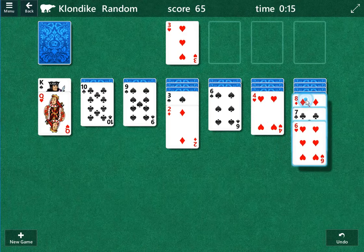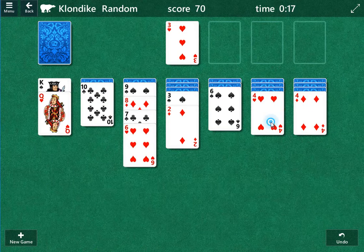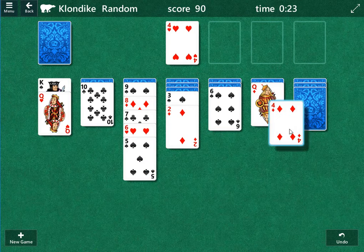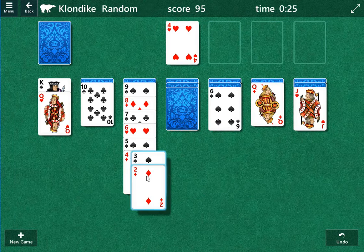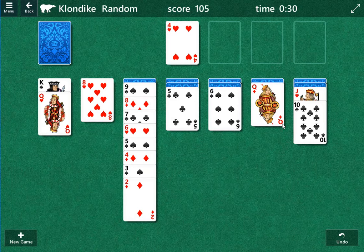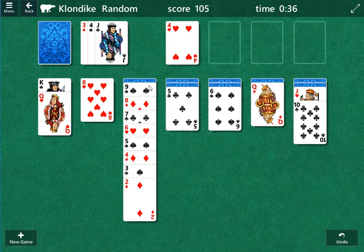It looks like we can move this eight as well. The four of hearts can be moved. Wow, we're just getting a lot of moves here. I'm not used to seeing this many cards being able to move. And we haven't even got to the draw pile yet, so interesting. I've still got to figure out a way to get a column or two opened and get the rest of these cards out of the way.